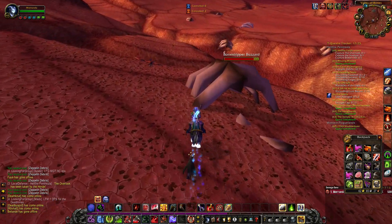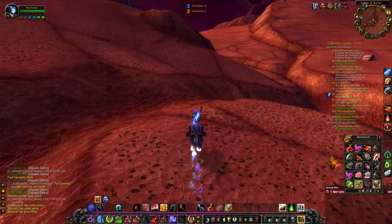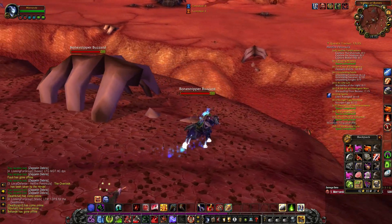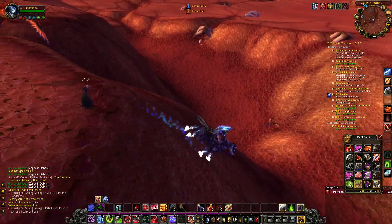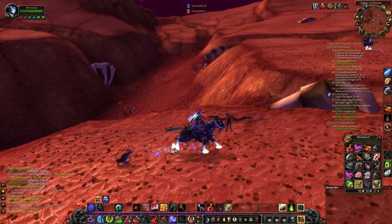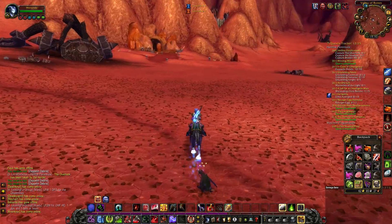For a second right there it looked like there was a part of the quest, but it's not — it's just a piece of bone sticking out of a skeleton. We can do the vultures later. At the moment we're not interested in them, we just want the bits. I'm sure there's a quest where we have to kill vultures. It's going to be nice because there's quite a few vultures around in this area.